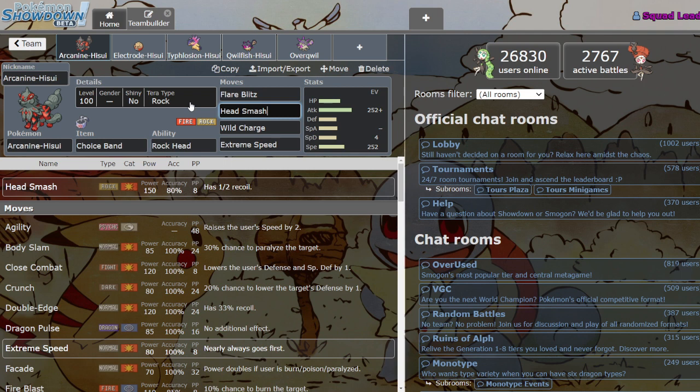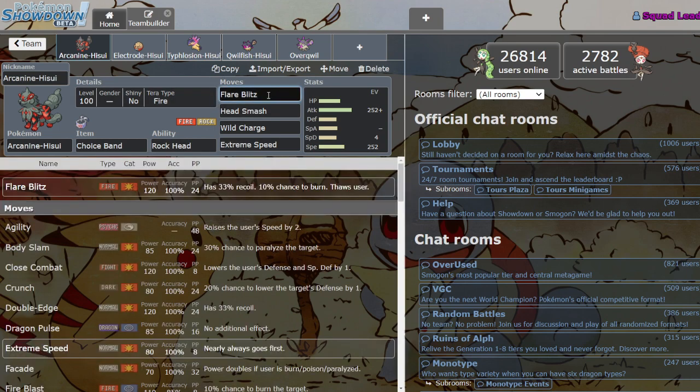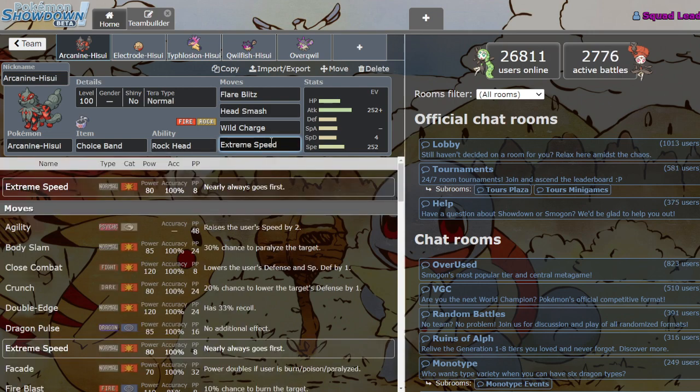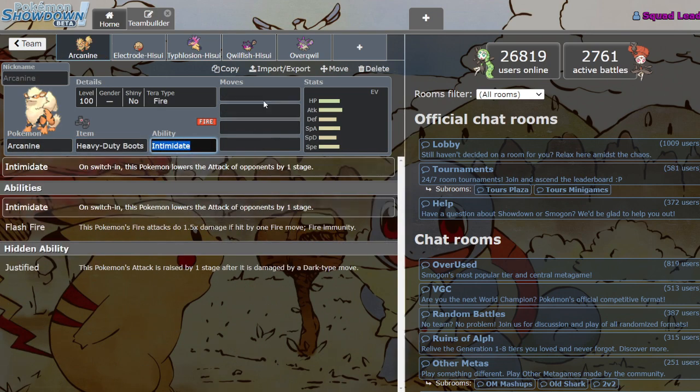I think you pretty much always want to run this Mon offensively — I don't think a defensive set is very good on this Mon because Fire/Rock is not great defensive typing, with a lot of weaknesses and not many resists. If you want to run defensive Arcanine, you're better off just with regular Arcanine, which still has Morning Sun and all that. Hisuian Arcanine wants to go full offensive — that's where he really shines.